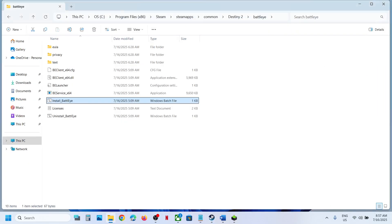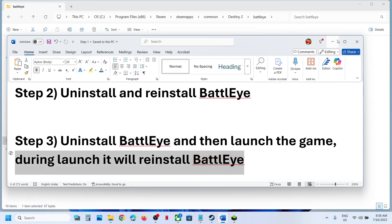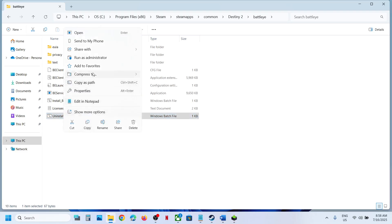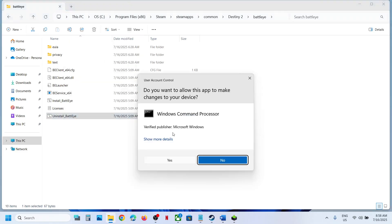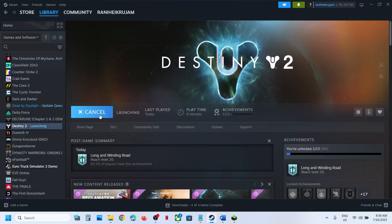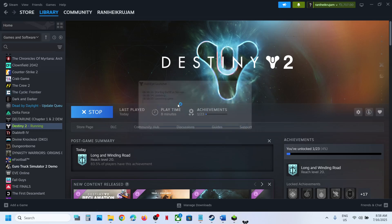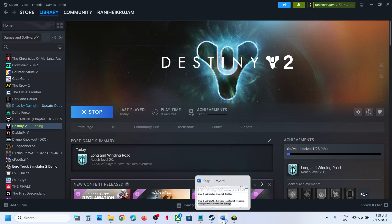If that's still not working, the next step is to uninstall BattleEye and then launch the game — during the launch it will reinstall BattleEye automatically. Right-click on Uninstall BattleEye, run as administrator, and just uninstall it. Do not install it this time. Go to Steam, launch the game, and during the launch you can see it starting BattleEye service, updating, and launching — it will install the BattleEye service automatically.